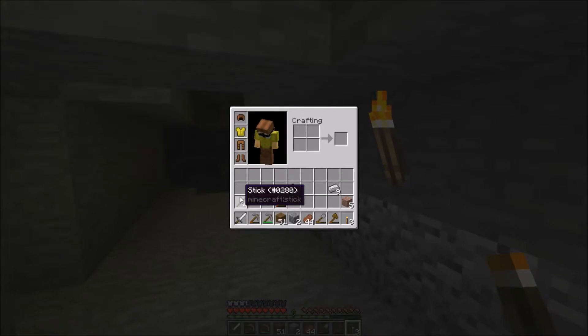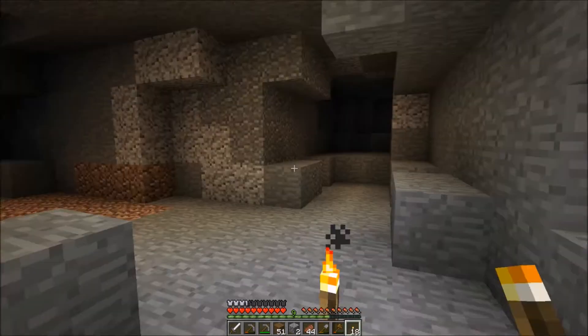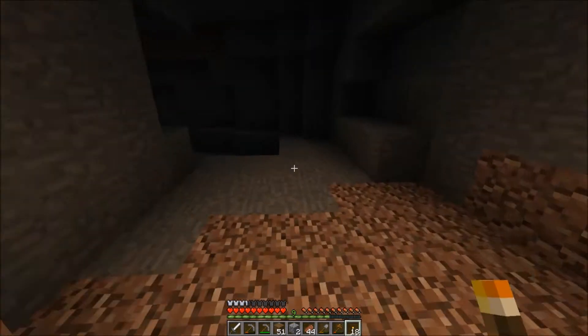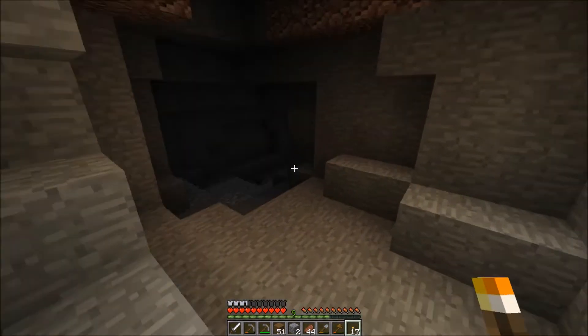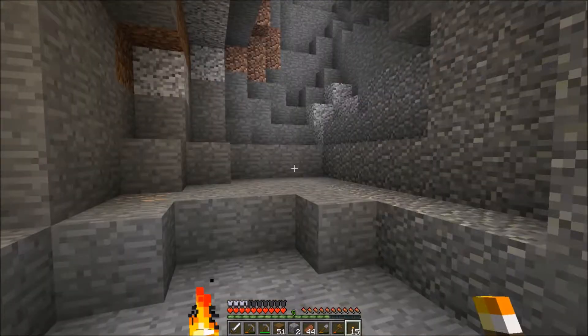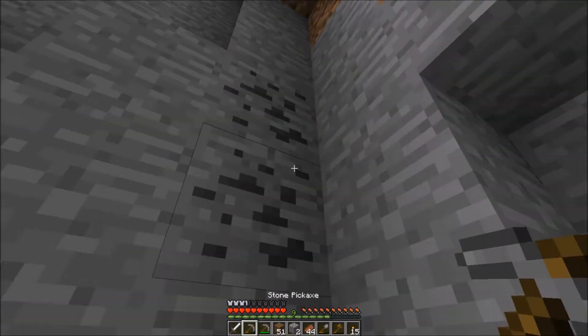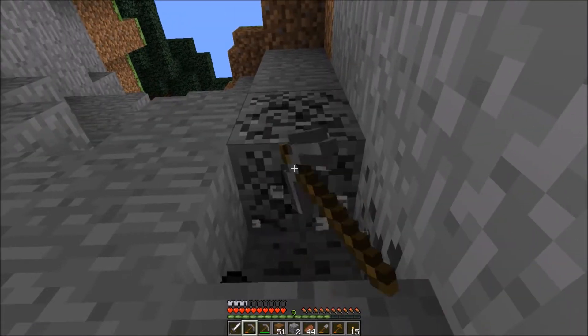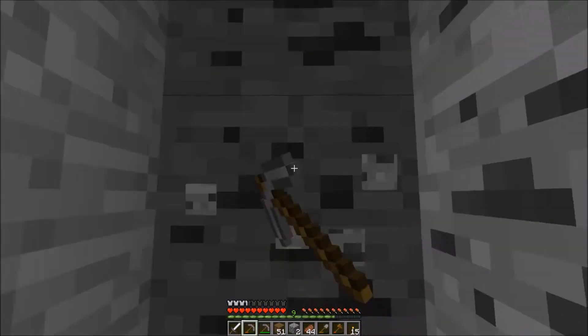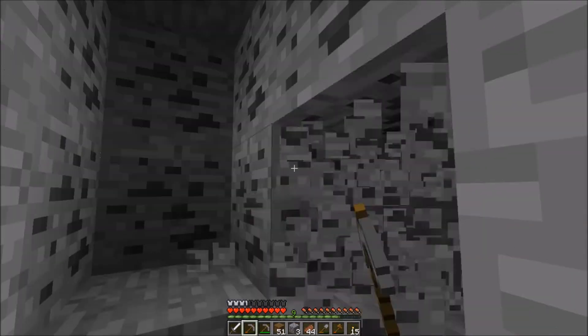I'm feeling pretty good about this episode. I'll try to torch this place up a little bit so you guys can see. We've got nothing really — we've got some granite, andesite, and diorite, but other than that, we've even just got a hole straight up. Let's just grab some of this coal real quick. We're not super low on it anymore, but it's always good to have some.